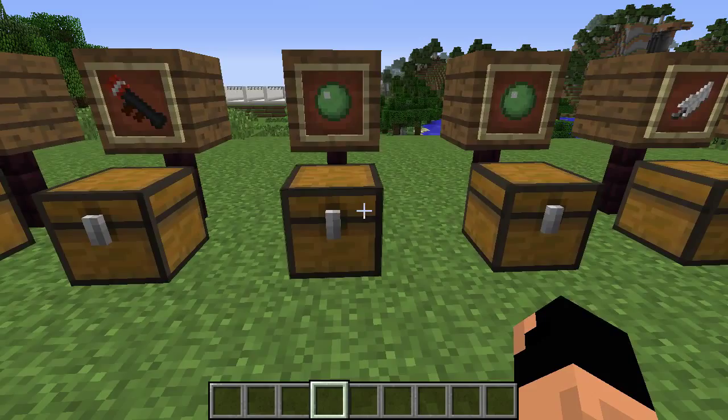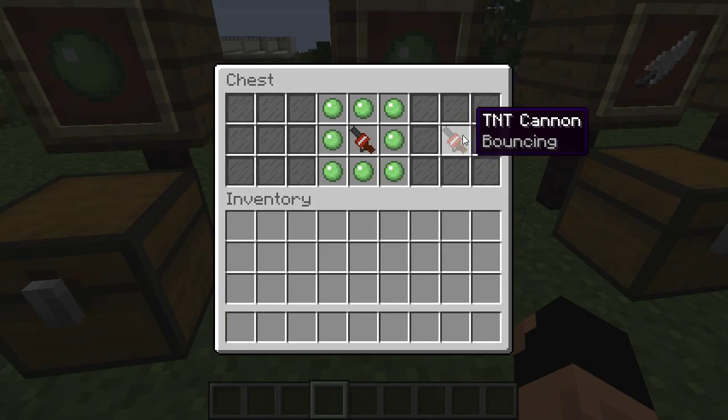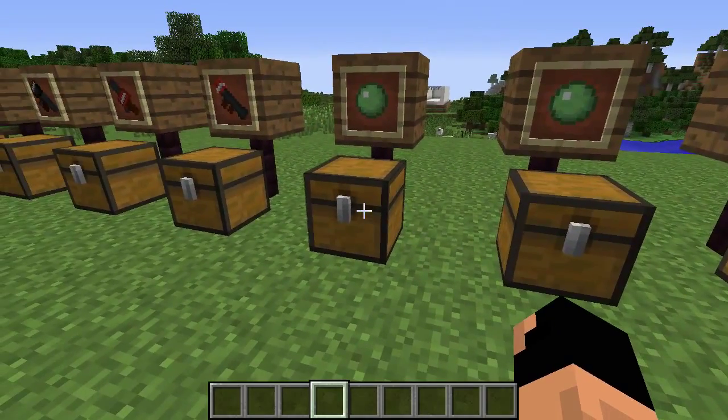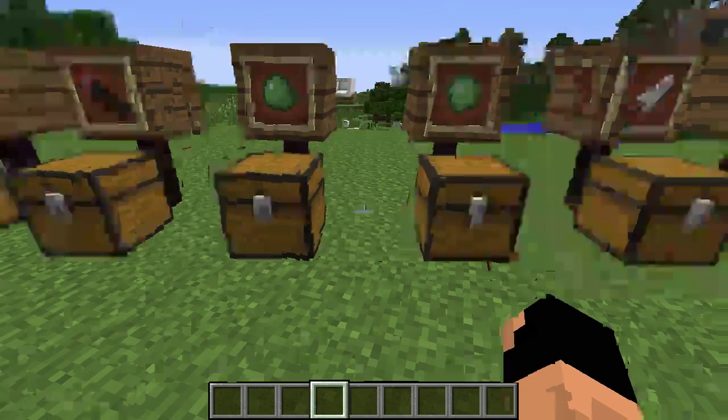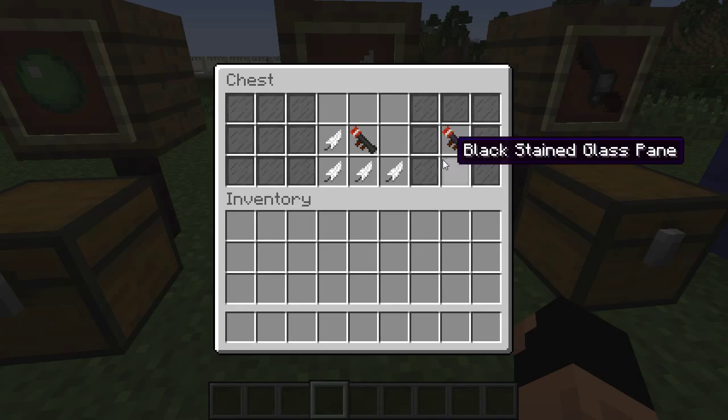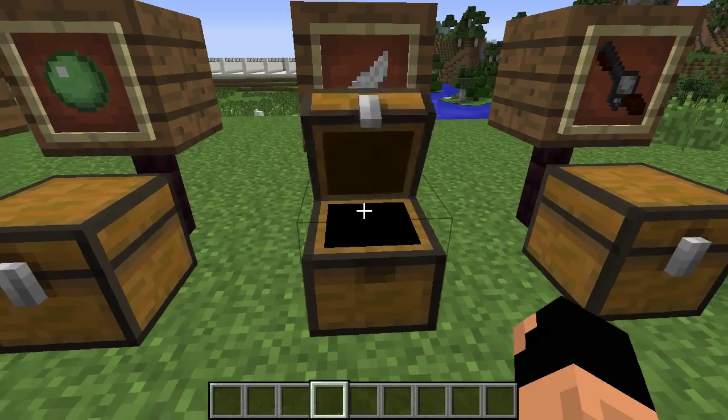Next we have the bouncy version — you surround it with slime balls, and instead of sticking in one spot, the block will bounce off walls and go crazy. I'll be able to show that in a little bit.